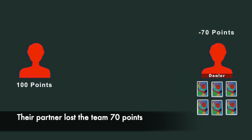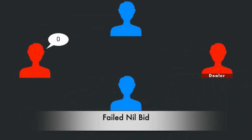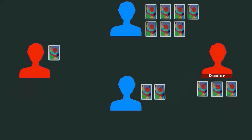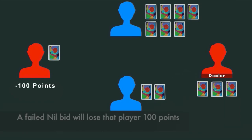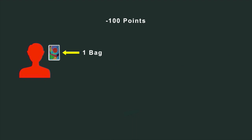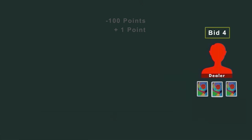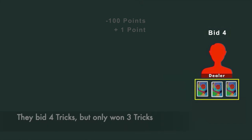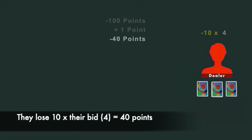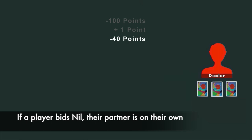So if this partner bid that they would take seven tricks but they only took six, they would lose their team seventy points. The scores would be added together, and this team would have a net score of thirty points. If a player bids nil and failed to achieve that by taking one or more tricks during that hand, they will lose their team one hundred points. Any tricks they won would also count as bags because their bid was zero, and they would score one point per bag. Their partner would score their tricks as usual, but would not be able to count any extra tricks the player who bid nil won. If nil is bid, the partner is on their own for that round.